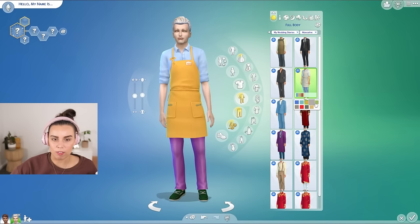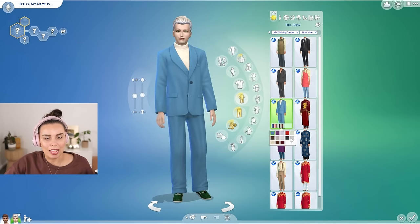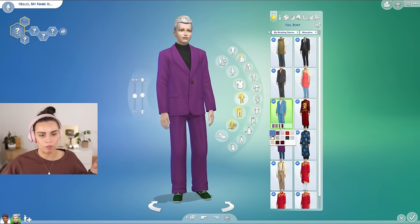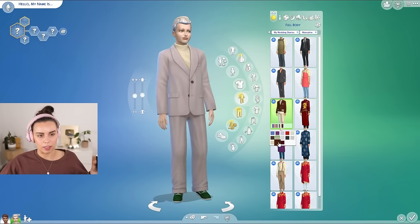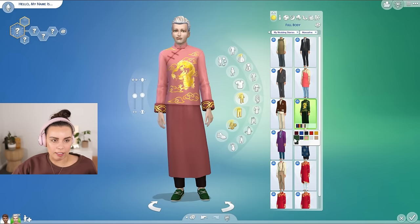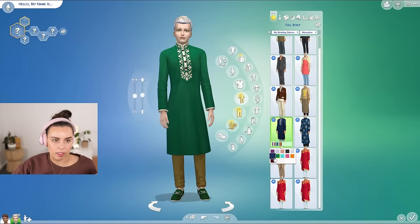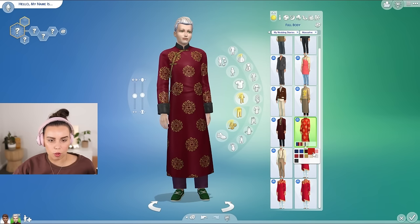This is a cake store outfit — there is a cake store in the world which we'll have a look at. Then there's this one which is both really cool and also kind of dated — like is this cutting-edge fashion or is this Uncle Billy still living in the 70s? There are more traditional outfits here as well, very nice. Some of these colors are washing the sim out but they look great in deep colors. Lots of options, lots of diversity.